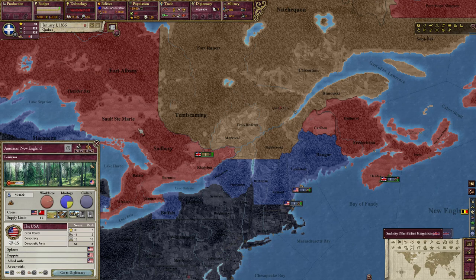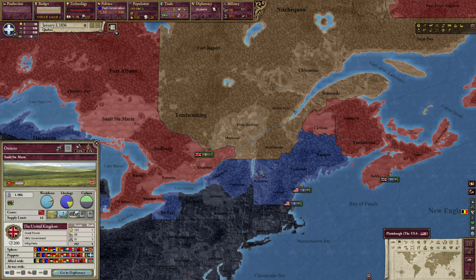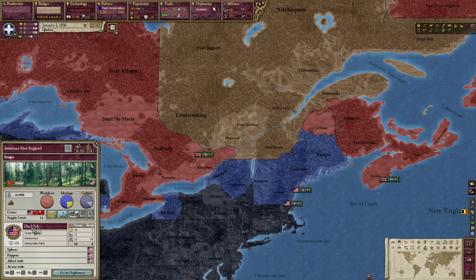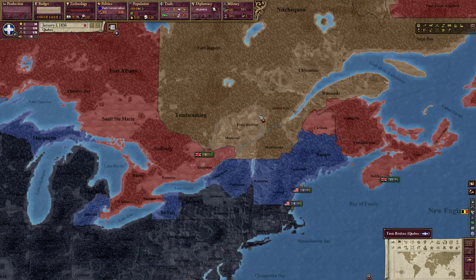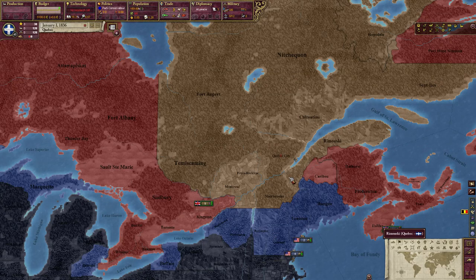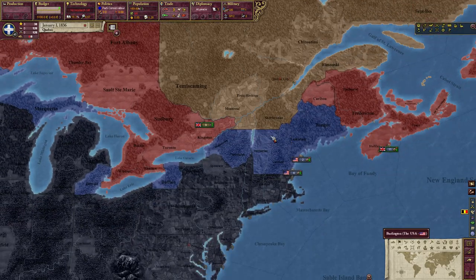Let's see our neighbors. We have the United Kingdom, which we are a puppet of, and we also have the USA, which are not quite friendly with us. But since we are a satellite, there's nothing we can do against them and nothing they can do against us, so it's kind of good for us at this time.